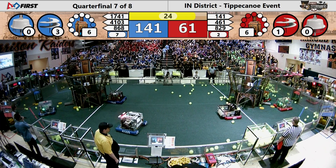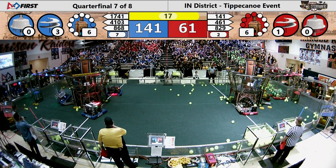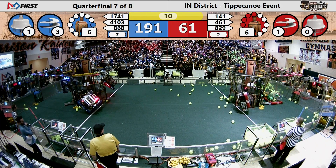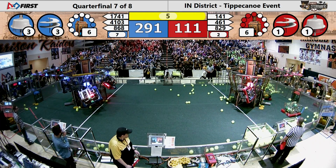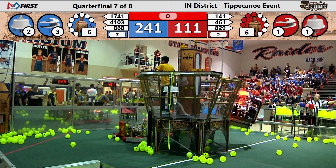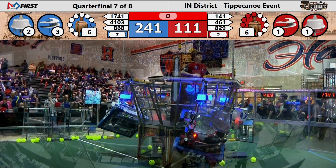As we go into our endgame period, TechCounts 868 Machine lines up with their string to see if they can prepare for takeoff and attach themselves to the airship. Up they go — touchpad activated, it's lit! 4-1-0-3 machine on the Blue Alliance matches them, as does their alliance partner 1741. They've got time left on the clock. Red Alliance only had the Westside Boiler Invasion Machine up on that Red Alliance airship.